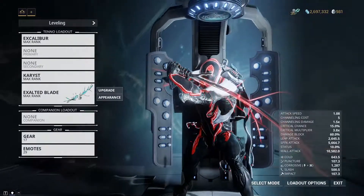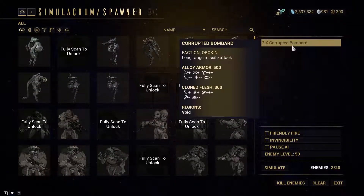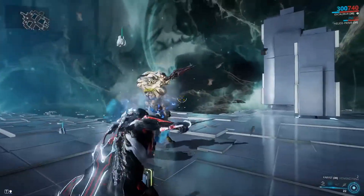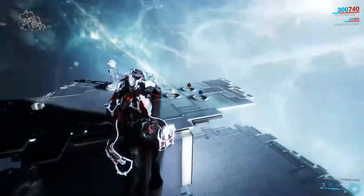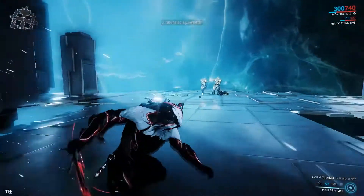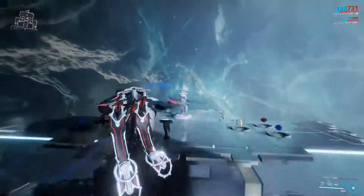With the energy color set to red, that gives us fire — so we'll have Blast instead of only Cold on Exalted Blade. Against two corrupted bombards at level 50, pressing our two and thanks to Covert Lethality, they are just dead. That is the power of your two as Excalibur — never underestimate it. And when you blind them before using Exalted Blade, a couple of swings is all it takes for level 50 heavy gunners.